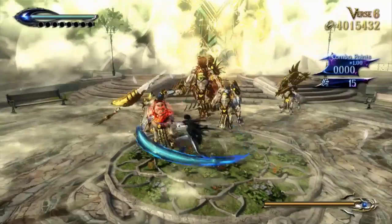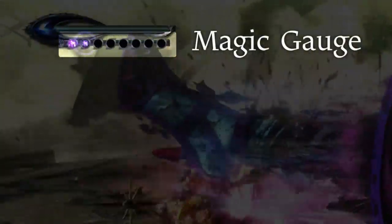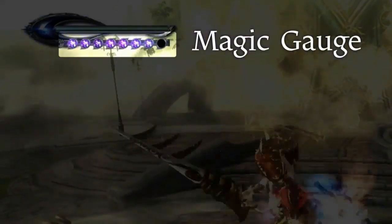As you attack and successfully execute Witch Time, you can charge up your magic power. The gauge on the top left is your magic gauge. Once you fill it up, you can activate some powerful attacks.